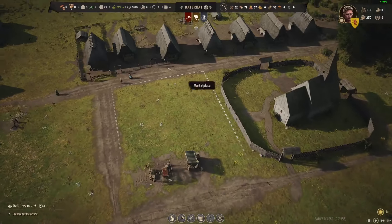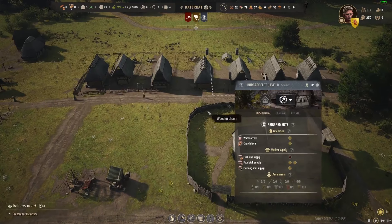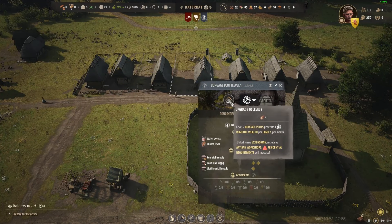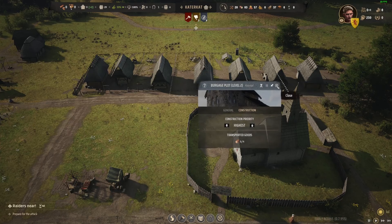Okay, we've got four timber. Let's upgrade one right in front of the church, maybe. Requirements not met — fuel supply. We've got this one, we'll do this one. There we go, upgrading. Highest priority, thank you.